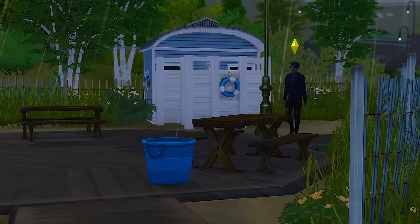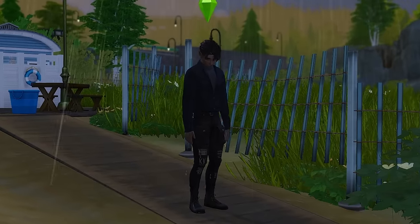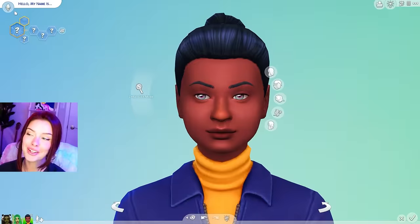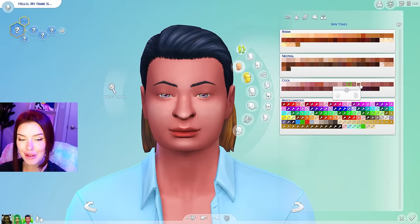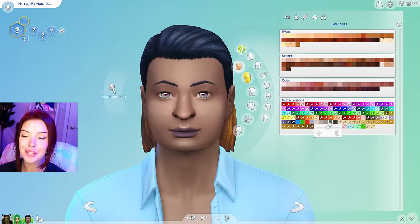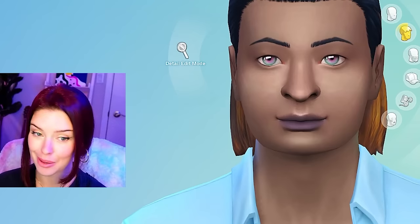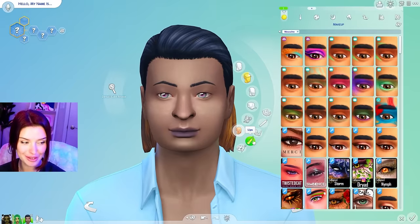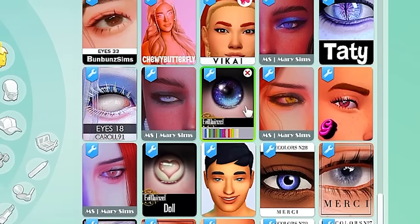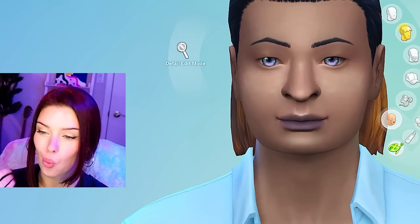We're ready to move on, and next we are going to create a lightning fairy. If sims are outside during a nasty thunderstorm, they can be struck down and electrocuted by lightning. I think we're going to make a male sim for this. I always have an issue making male sims because I never have enough custom content for them, but in one of my last videos I asked you guys to recommend different CC for males and you guys came through.